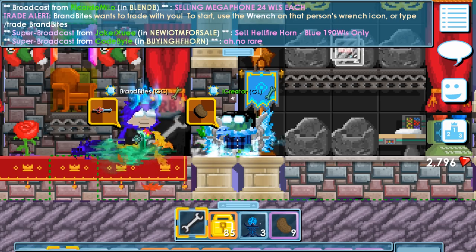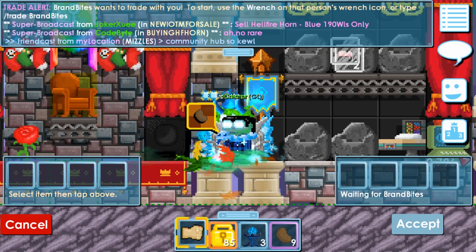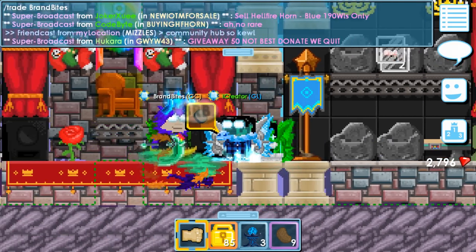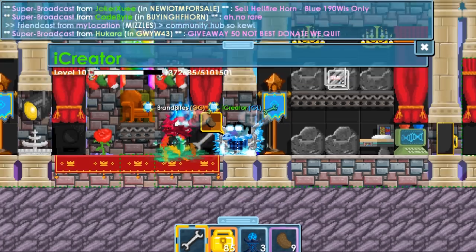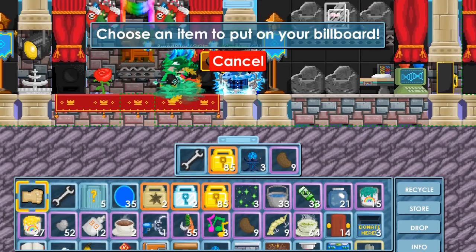And if you want, you don't have to show it. You can just go in front of somebody. I can't see your trade when you turn it off. Then yeah, that's it. You do edit billboard and you select your item you want to trade.